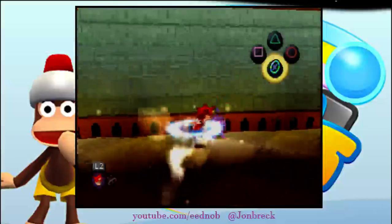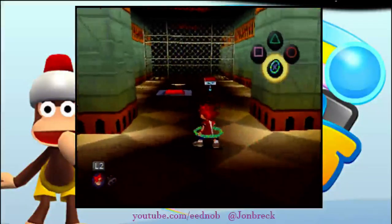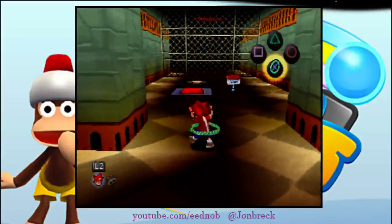I'm bad at this method, even though I do it in runs. You would do that, go through this level like normal, stand on the buttons, and then Super Hoop through those gates.